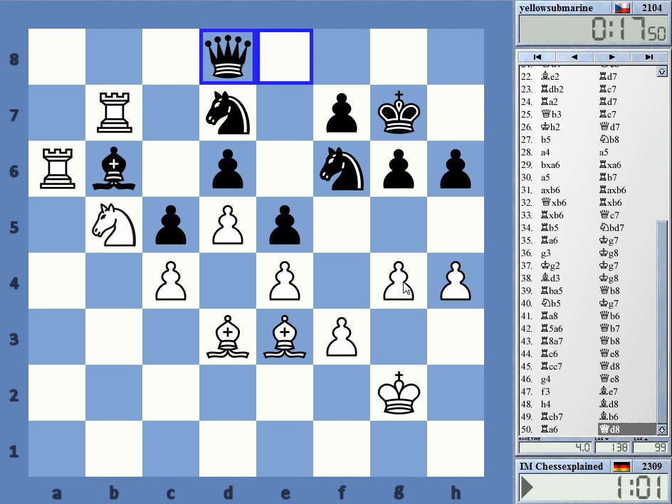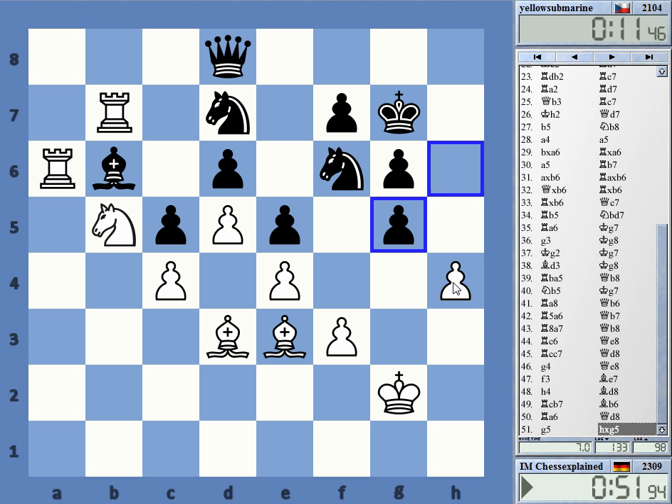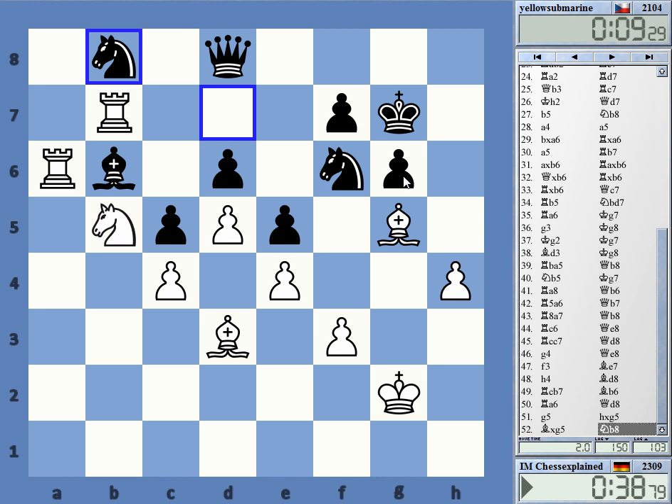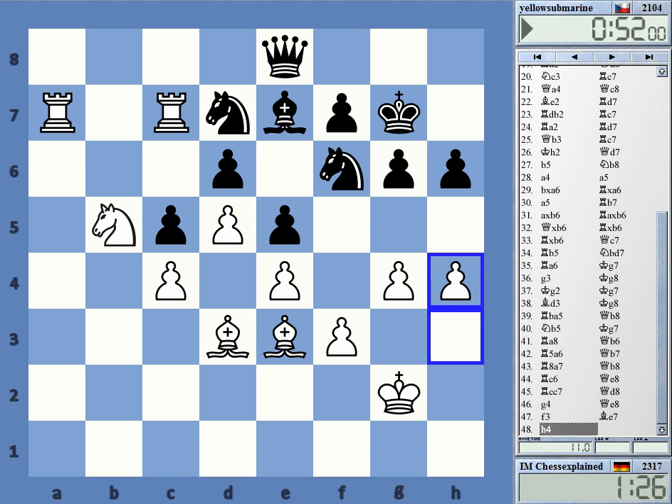So g5 now. Time warning. I really hope I'm not screwing this one up — that would be a total howler. Knight h5. He still has knight f4 business. Okay, let's do the pin there so he cannot play knight h5. Now I'm really winning the house. Black resigns.